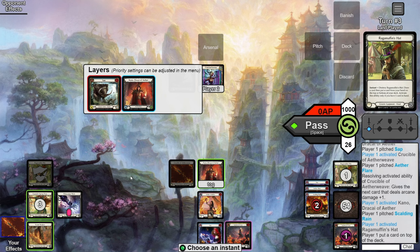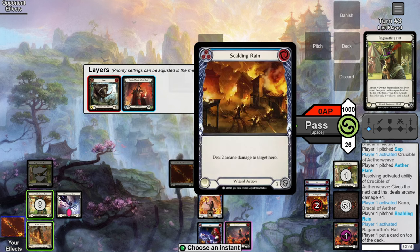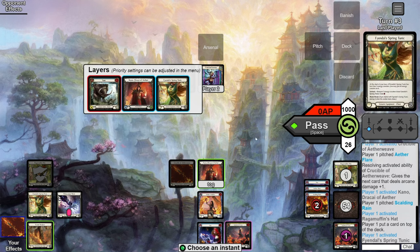Now just count up your resources. What we need: Storm Striders and Wildfire is three, Lessons is one, so we need four resources total. We've got two floating, three in hand, and a Tunic, so six — meaning two extra pumps for Metacarpus, which is huge.